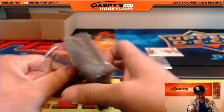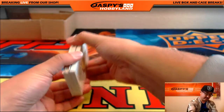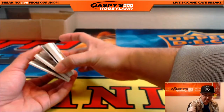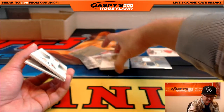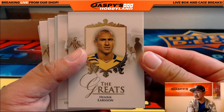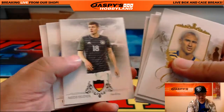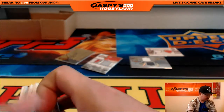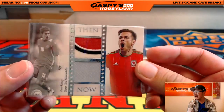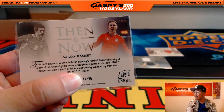So there's a randomizer there. And this should be the autograph — there's usually an autograph per case, and there it is way back there. And here's the relic — usually a relic, yes, relic up front right here. There's Heinrich Larsen. Dual relic, two pieces, one player — then and now, Aaron Ramsey, game-used memorabilia. The Welshman. 41 out of 55.